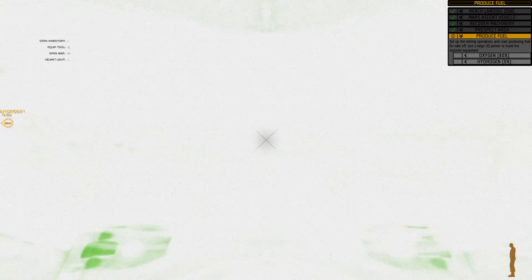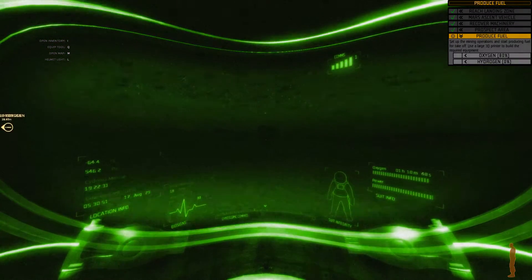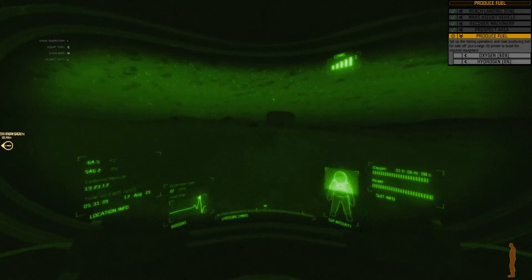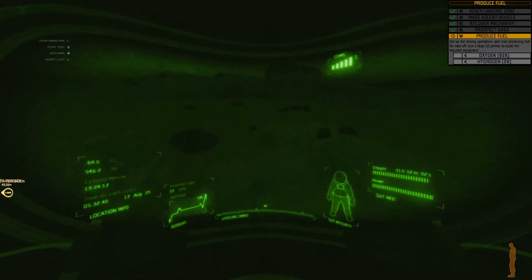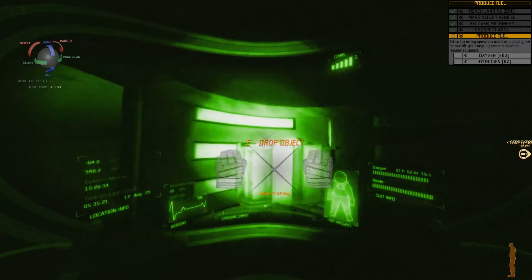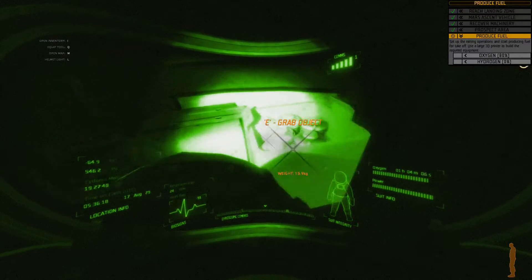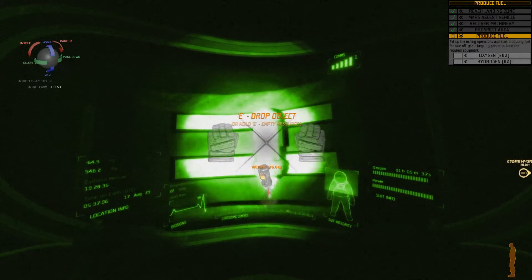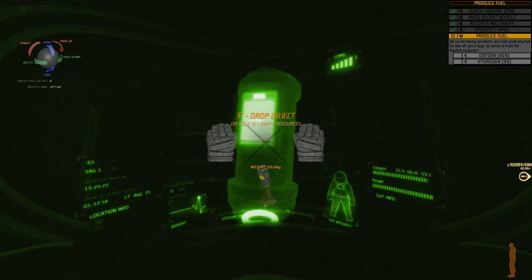It's a bit bright — okay, it's in this direction. Let me go towards the thing. I said I'm going to need iron and silicon. So let's start hauling the things I need. That is iron — going to need that.